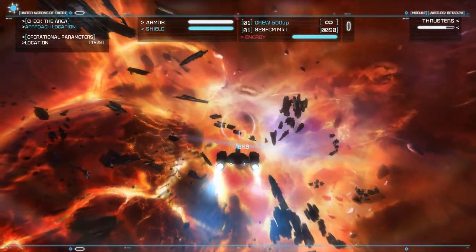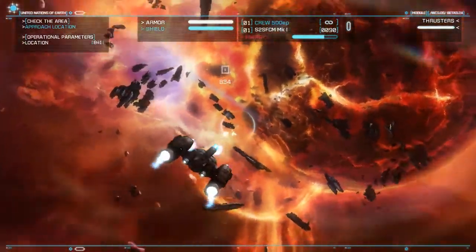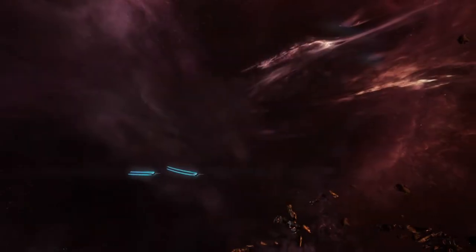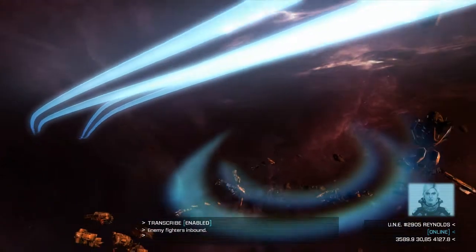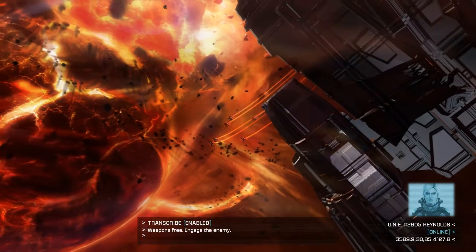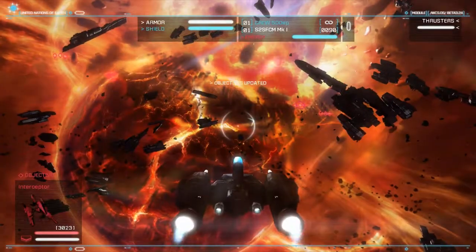Let's get over here real fast and hopefully the mission picks up some speed. Maybe a battle — that would be nice. Nope. Here we go. Six enemies. Yep, six enemies. Here we go.